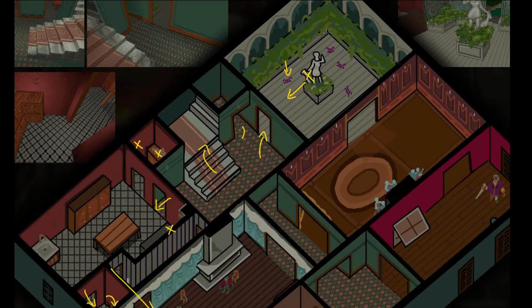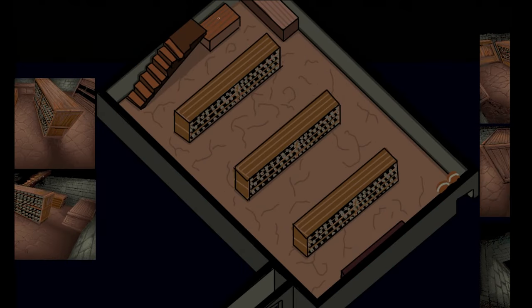The key we found in the kitchen leads to the cellar. You don't really have to come down here, but there's an interesting book with some clues, some pretty harmless rats, and you can move these barrels out of the way to go through a secret passage and get a little preview of the end game area.